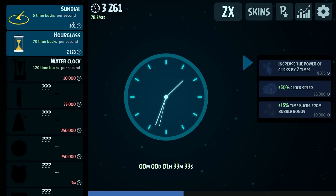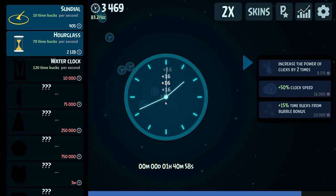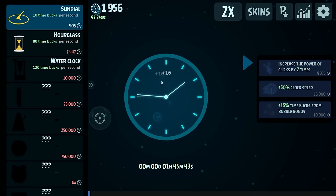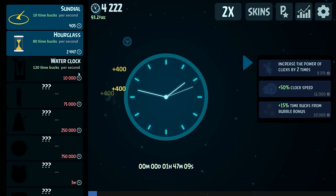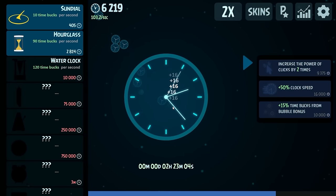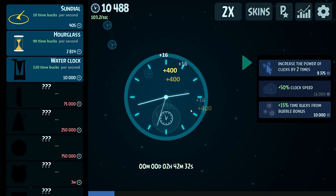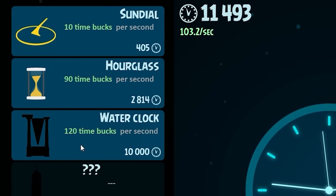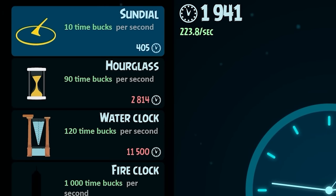Maybe I should play with the sundial for a second to see if there's any bonuses at 10 or anything — and there's not. That's okay, we got a few extras per second. If we buy a few more of these we're getting close to 100 per second, and after this we will actually be 100 per second. So then as I click away we're saving up the $10,000 we need for a water clock. Our meter filled up again, there's another $2,000, and that's actually enough for the water clock. Now we get an extra 120 per second — we've doubled our earnings.